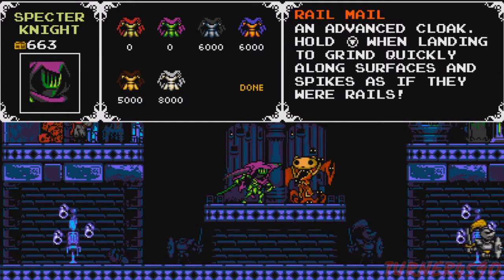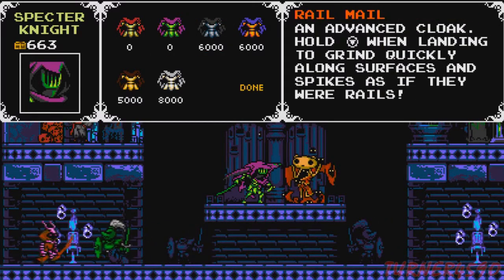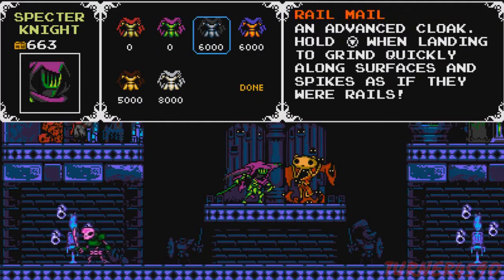The best-named cloak though is the Rail Mail, which just sounds amazing. This is the advanced cloak of the campaign — similar to Plague of Shadows since they're both DLC campaigns. In Plague of Shadows the advanced cloak let you bounce off every surface; the gimmick of the Rail Mail is that you can grind along any surface including spikes as if they were rails. It's a little tricky to handle but probably the most rewarding, and the color palette makes you look like death, which is really cool.